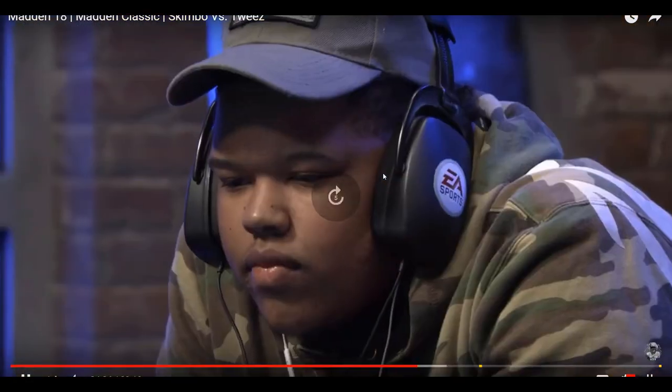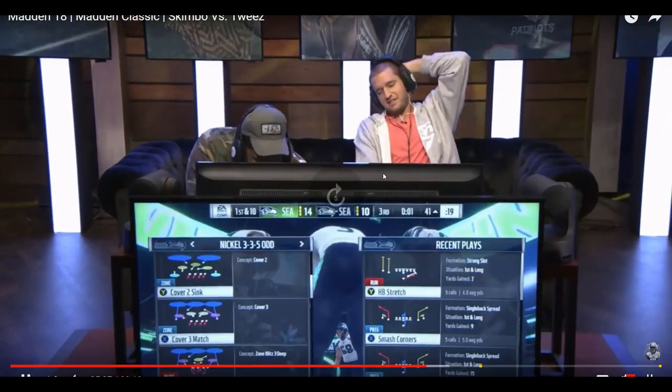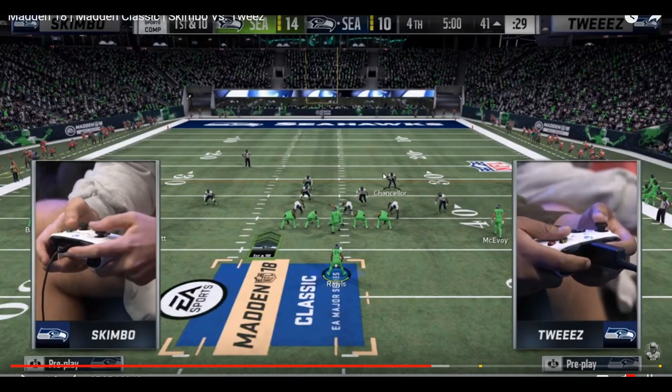Low points are kind of sketchy — you might get away with it a few times. Skimbo actually tells Tweeze after the play, 'the low points — you know how low points work, they're going to throw one bad.' That's true, so it's not something you want to make your living off of.